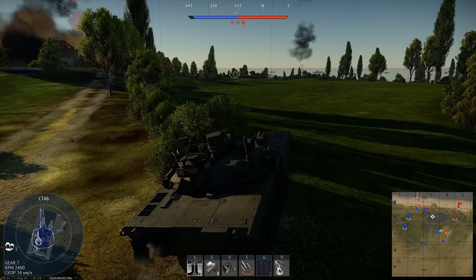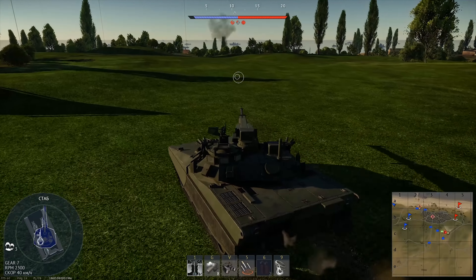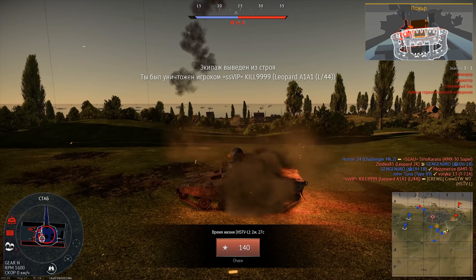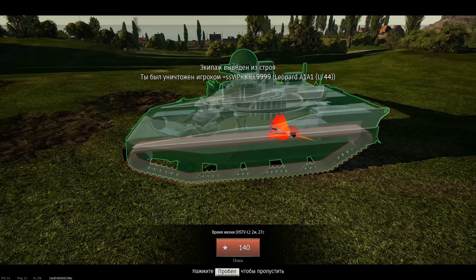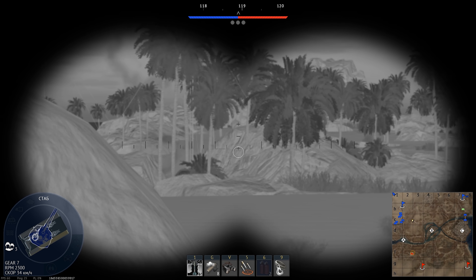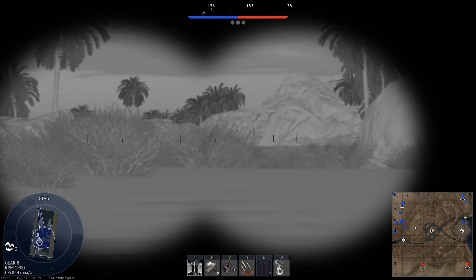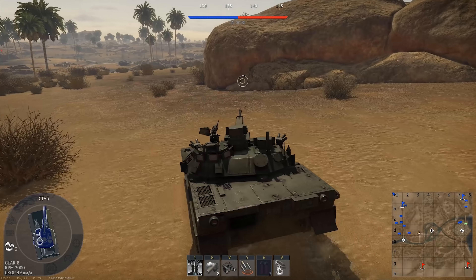Он постоянно играет с 10.3, и там ему рвут, потому что нет смысла от этой техники на этом боевом рейтинге. Он не конкурент какому-нибудь Леопарду 2К. Перезарядка в полторы секунды — это классно, пока у вас есть 6 снарядов боеукладки первой очереди. Как только они заканчиваются, можно сразу нажимать выход в ангар. Тот же самый КПЦ-70 можно не всегда пробить нашими боеприпасами. Ему стопудово надо снижать БР, потому что играть на 10.3 на нём очень больно. При этом хоть как-то весело играть на БР 9.0–9.3, потому что там гораздо больше медленных машин — в отличие от Т-80У. Те же Т-64Б или Т-64А далеко не так быстры, и вот против них наше преимущество в скорости будет хоть как-то работать. Но мы с ними из-за боевого рейтинга 9.7 практически не встречаемся.